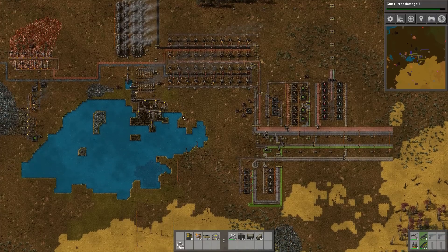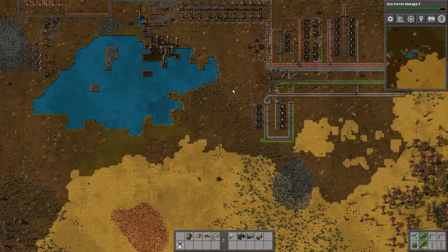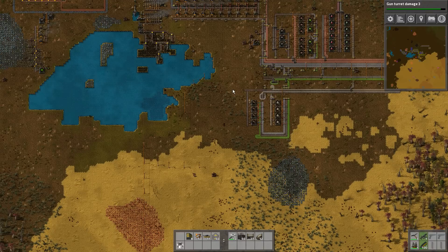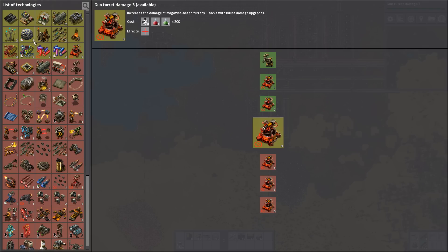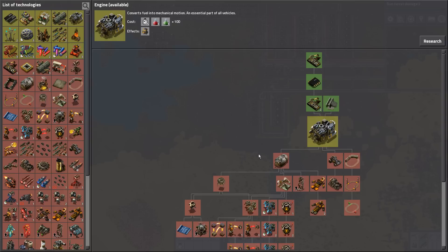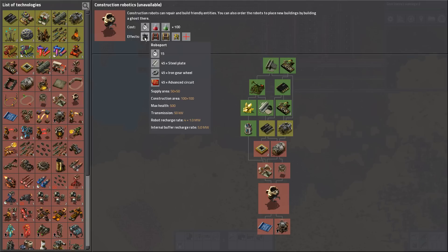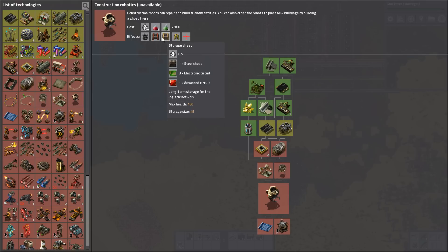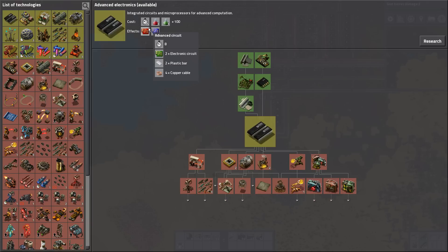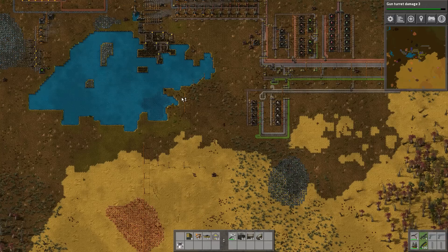I'm gonna let that keep doing the gun turret damage, make us more effective at fighting the enemy. We need to manufacture... I'm trying to rush to construction robots. That's right. Engines, advanced electronics — we're gonna need plastics for that. I know plastics are gonna come into play. Yeah, advanced circuits. Plastic bars. We can't waste any more time. We need the oil.